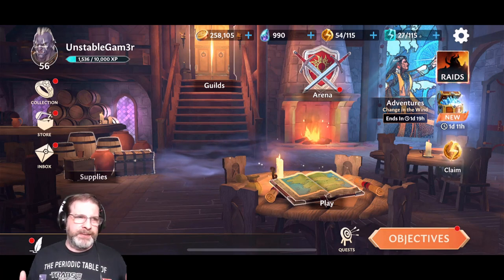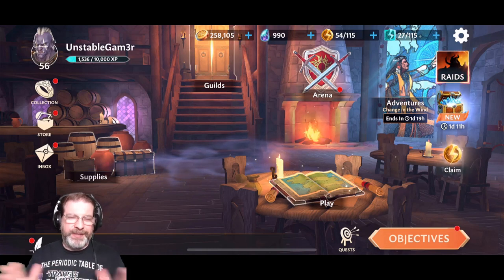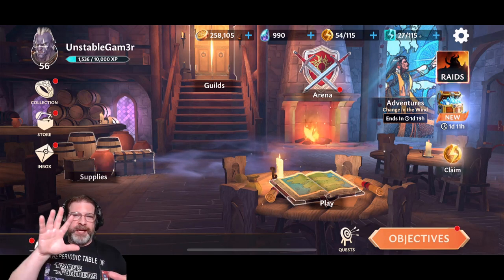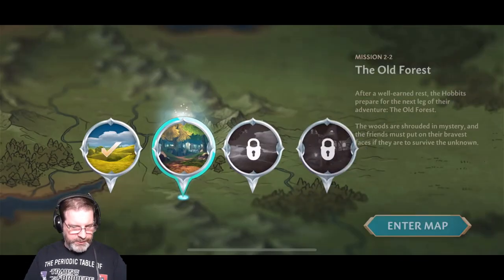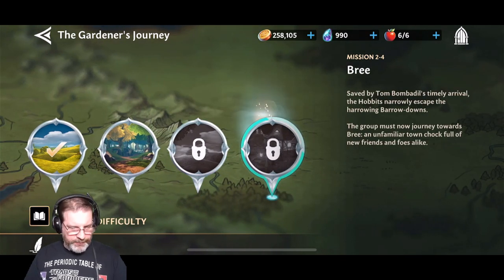I don't know what it is, but sometimes I get tunnel vision and I don't really see everything until after something happens. For some reason I thought this was going to finish it all, but you still got like 2, 3, and 4. So when you go in here and you go to Sam's event, I don't know why my brain just didn't want to see these, but we have these next three areas to go through.